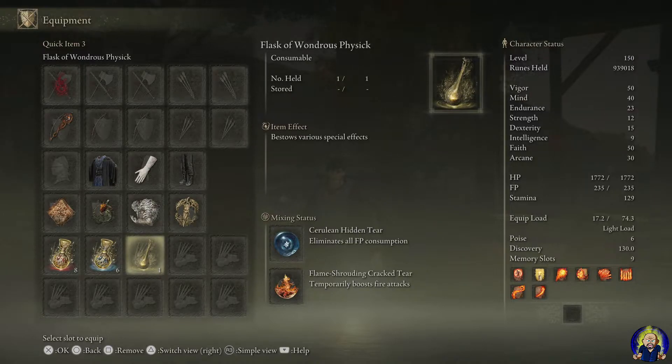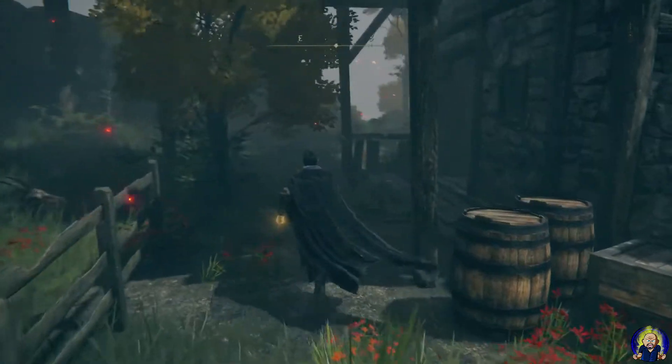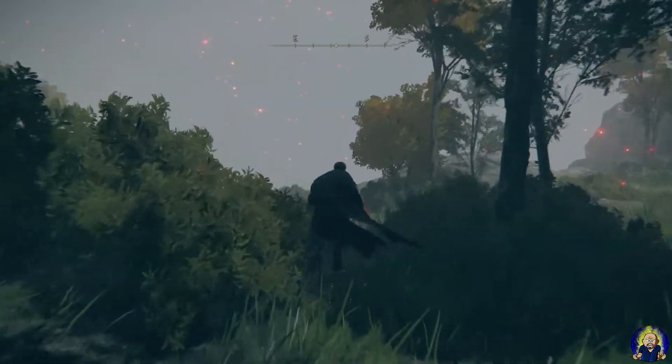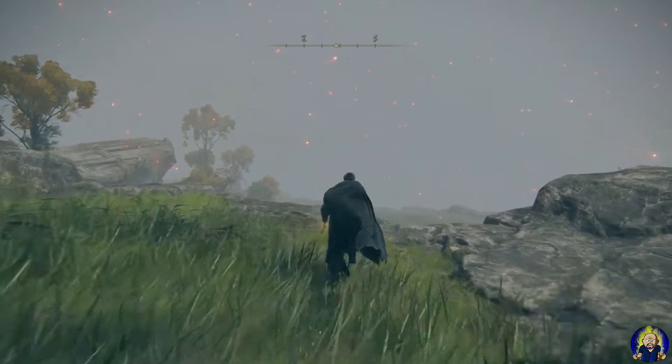I also experimented with the Flask of Wondrous Physick and added Cerulean Hidden Tear, which eliminates all FP consumption for about 15 seconds, and Flame Shrouding Crack Tear to further boost fire attacks — so that's going to do even more damage. For flask allocation I decided to go six for magic and eight for health, just in case. This showcase is on New Game Plus, so if you're making this build in New Game it'll be a little different in terms of damage, but not too far off.